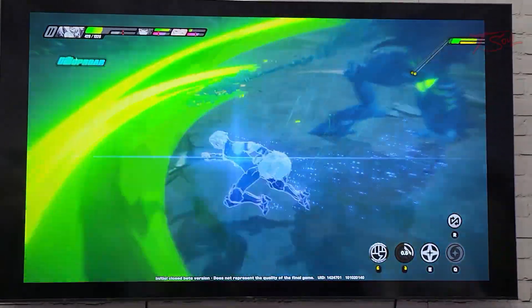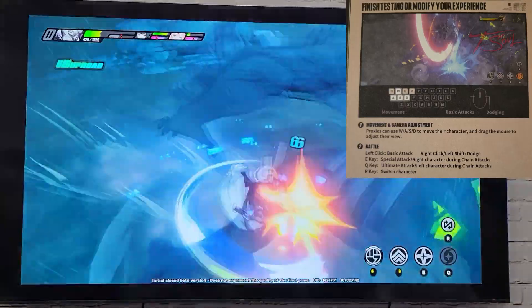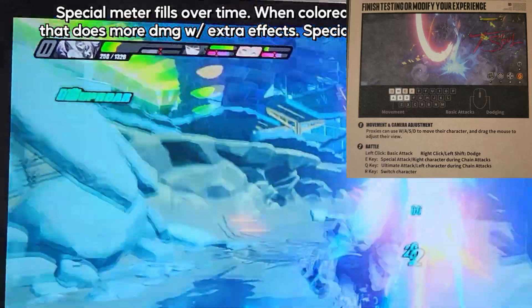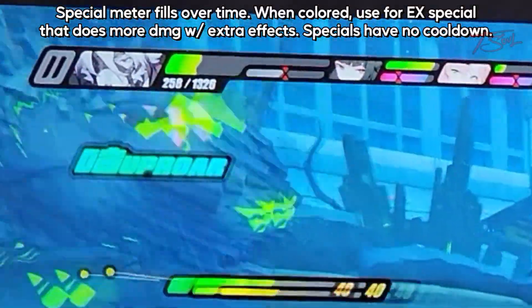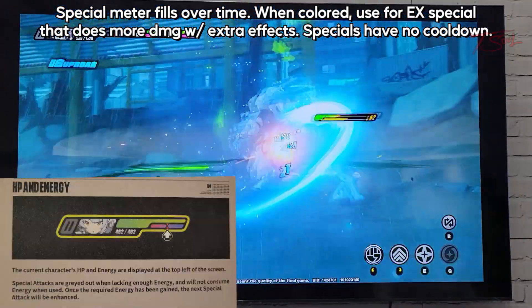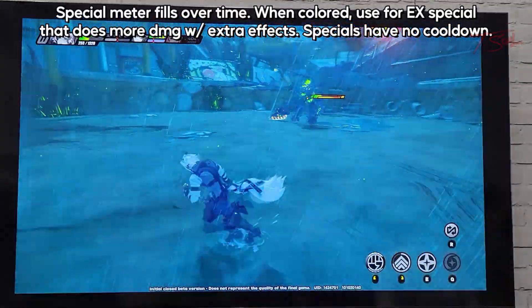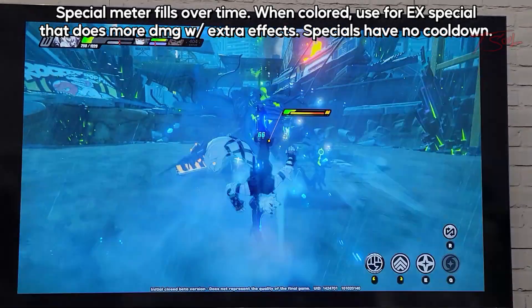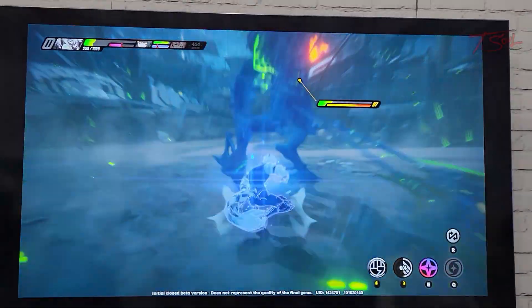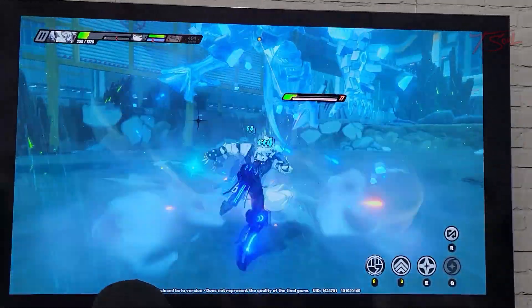Here's how the combo and combat flows. You have normal attacks that look and feel different depending on your character, and while you're in combat your special meter fills up automatically over time. Once that meter goes above the little marker, your next special attack will be powered up. Even without meter you can spam the E special as much as you want — it has no cooldown — but using an EX special does more damage and adds an extra special effect, like a freezing kick with Lycone.